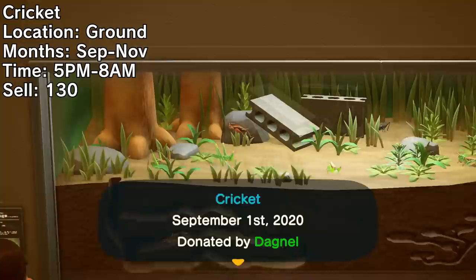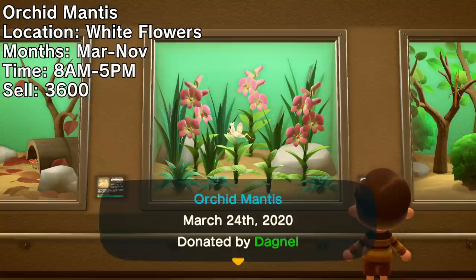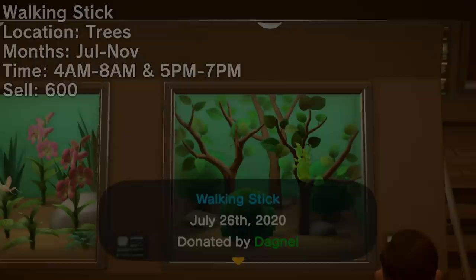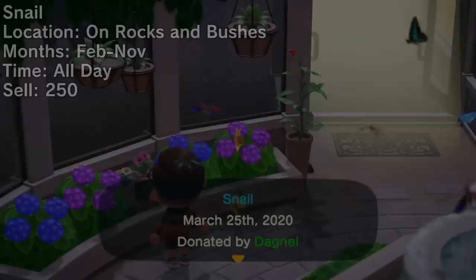A month later than the bell cricket, the regular cricket is leaving as well — this is the last month to hear their chirps until they're back in September. The mantis will be crawling on your flowers for the last time until March. It's the more common counterpart to the orchid mantis, which shares the same spawning conditions but is more expensive. Leave a tree stump around your island for a violin beetle, otherwise you'll have to wait until May. The walking stick spawns in the early morning and evening hours on all kinds of trees for the last time until July. Fleas won't spawn anymore after November, though they're pretty rare — keep an eye out for any itchy residents.